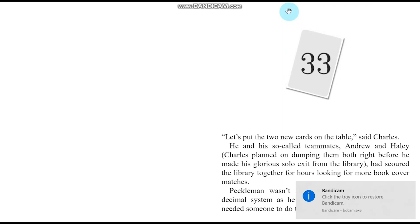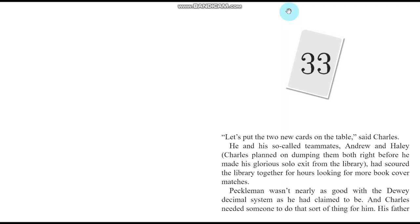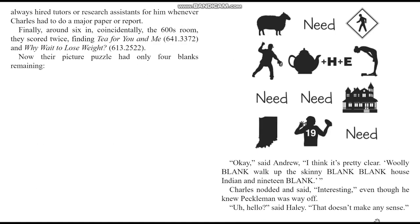Let's put two new cards on the table, said Charles. He and his so-called teammates Andrew and Haley — Charles planned on dumping them both right before his glorious solo exit from the library — had scoured the library together for hours looking for more book cover matches. Peckleman wasn't nearly as good with the Dewey Decimal System as he had claimed to be, and Charles needed someone to do that sort of thing for him. His father always hired tutors or research assistants for him whenever Charles had to do a major paper.